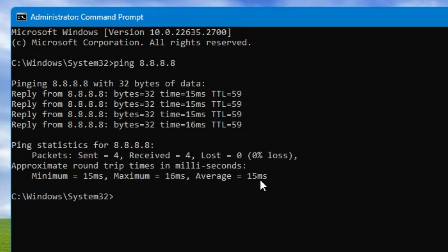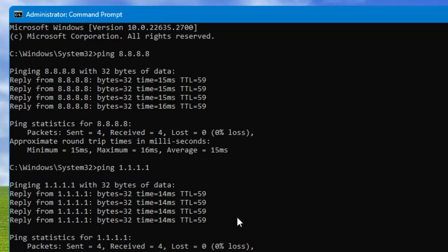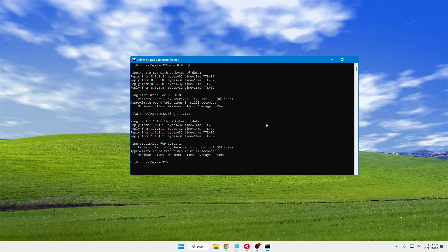This can be less or more on your end depending on your location. Now let's ping the Cloudflare address: type 'ping 1.1.1.1' and hit Enter. For Cloudflare I'm getting minimum 14ms, maximum 14ms, average 14ms — which is lower than Google. So on my end I'm getting better ping from Cloudflare, and I will use it as my DNS server address. Use whichever is lower for you.